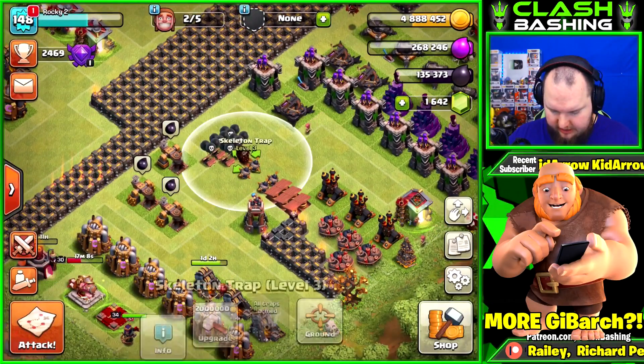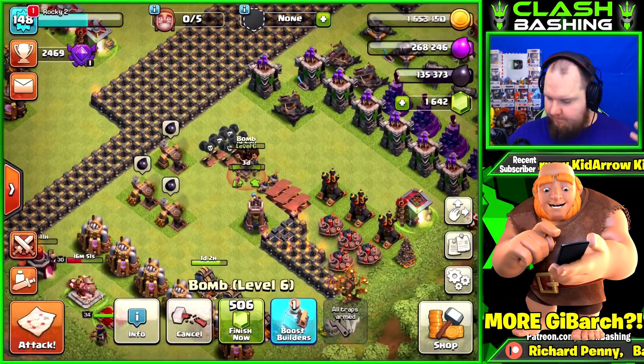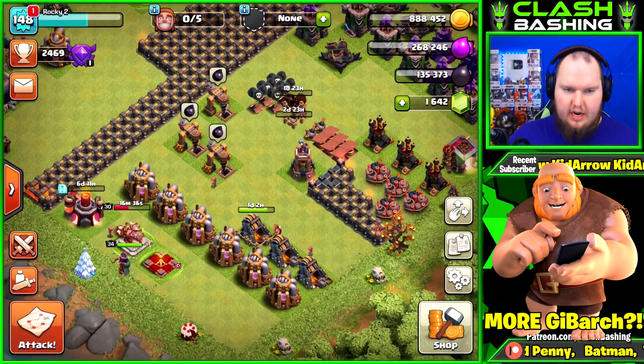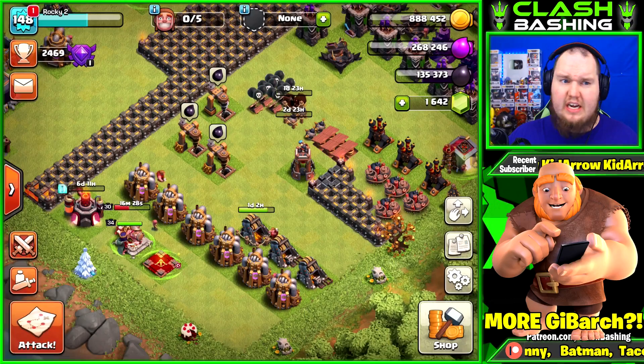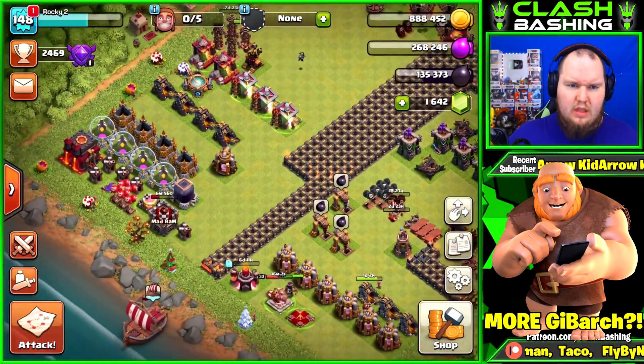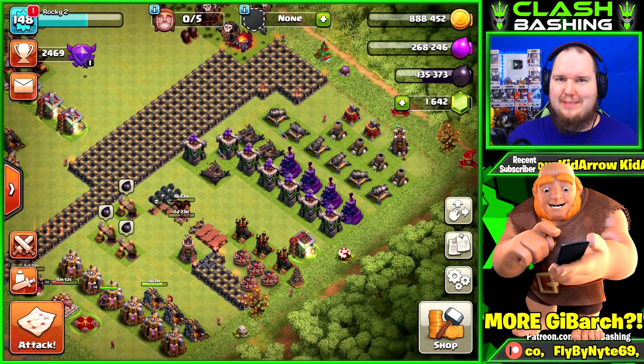We got 4.8 million gold. No star bonus stuff to worry about, so we'll just upgrade some little things. Super positive day! Didn't quite get our queen up but that's okay, not a big deal. Hopefully you guys enjoyed this episode of the free-to-play Town Hall 10 — things are going really well. Thank you guys so much for watching, have a great day, keep on Clash Bashing!